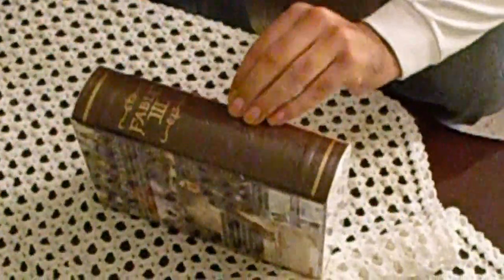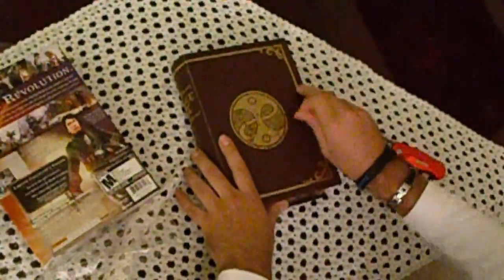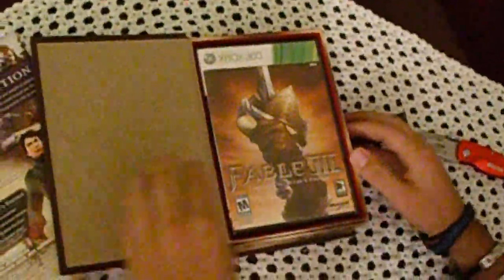Fable 3 limited collector's edition. Looks like a book and everything. Let's open it up. Let's see how you open this. Looks like it's magnetic here. We open it up, we find the game.